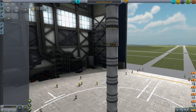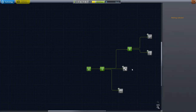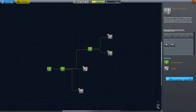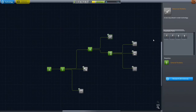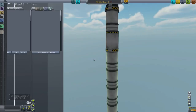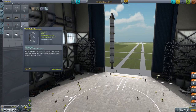We need Radial Decouplers. Can we get Radial Decouplers? Do we have the capacity for that at all? We have 52 science — shouldn't be too hard. Go talk to our boys over in the lab. General Construction. Radial Decouplers — I'll take them. Advanced Rocketry is nice and all; those fuel tanks would be great, but let's face it, I need Radial Decouplers for anything at this point.